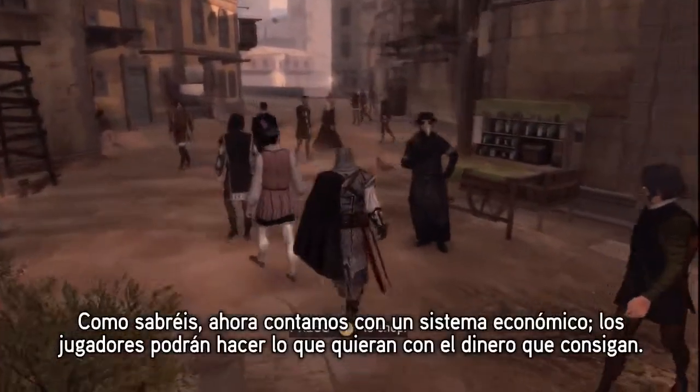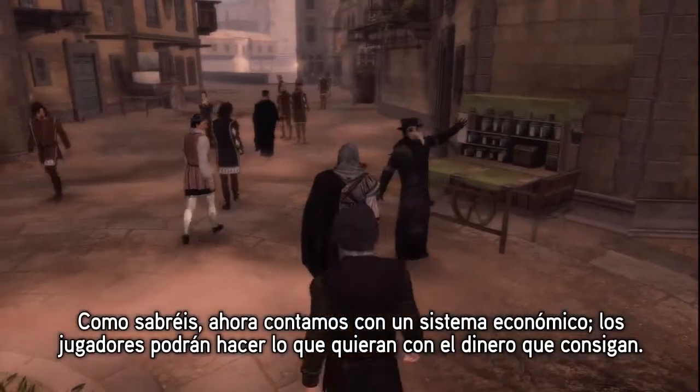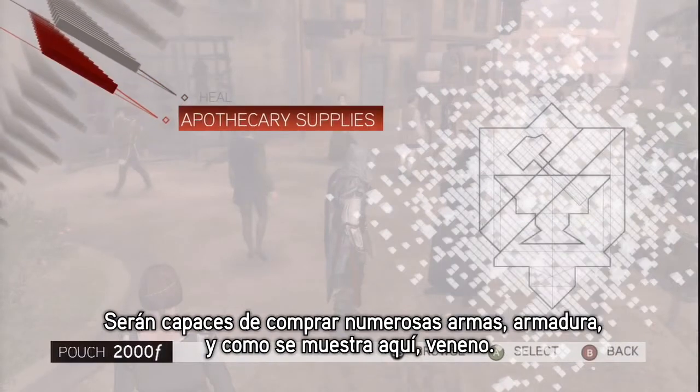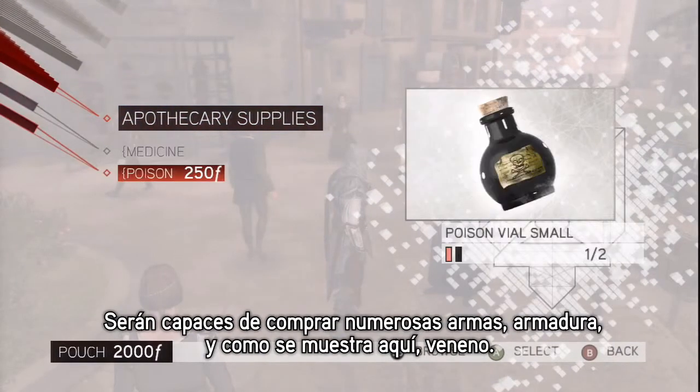We now have an economic system. Players will get to do what they want with the money they earned. They'll be able to buy various weapons, armors, and as shown here, the poison vial.